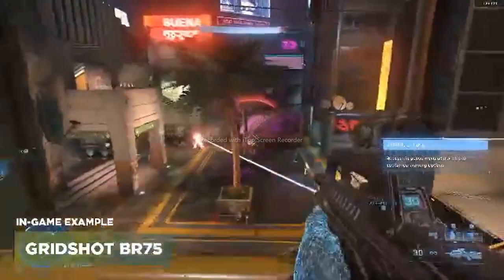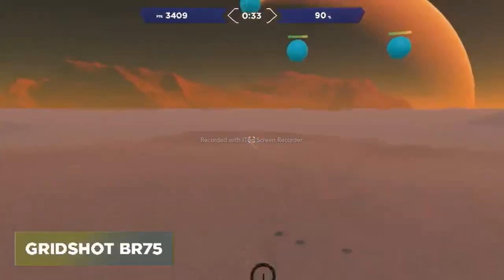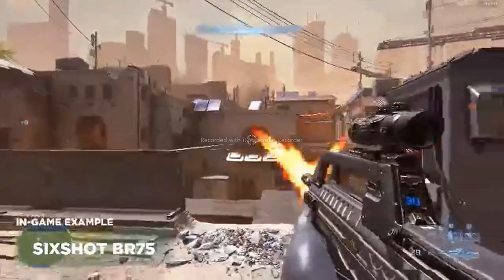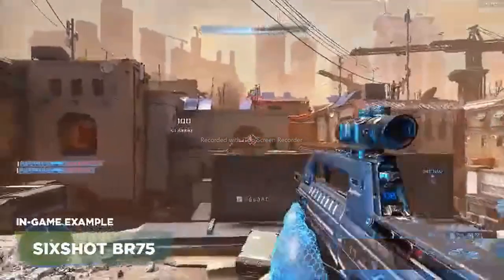Kicking off our first task is called Grid Shot BR 75. It's going to be larger targets with three shots to kill. Keep in mind that it does take all three shots to kill the target — otherwise it'll regenerate. The second task in the playlist is Six Shot BR 75, which is similar to the previous Grid Shot task except the targets are going to be much smaller.